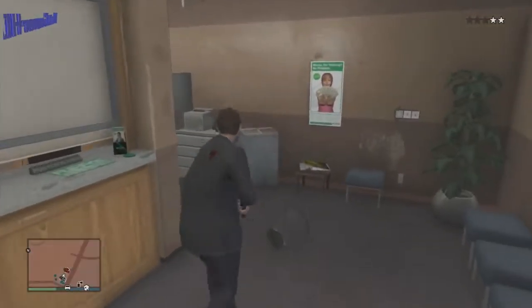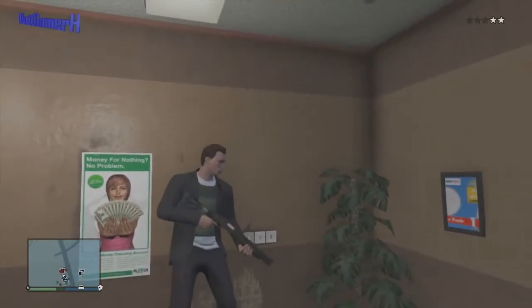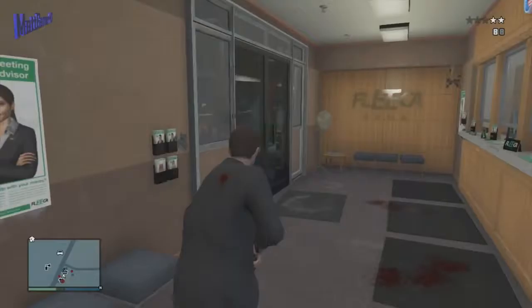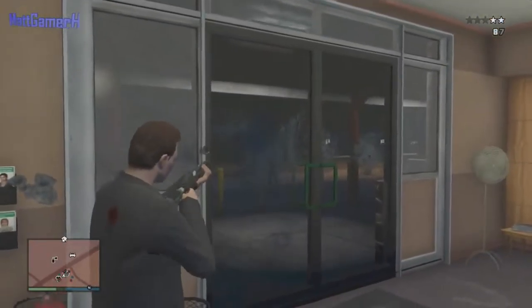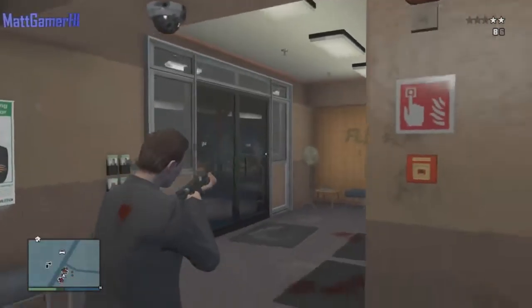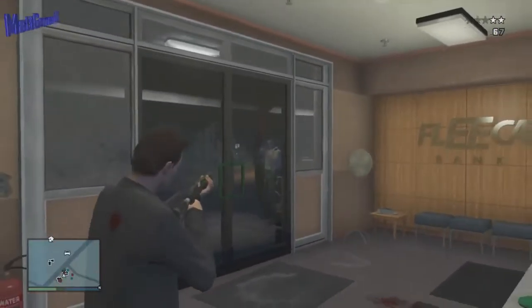This is a bank that is always closed, so you can't actually walk through the front door. There is bulletproof glass on the front, so while you're inside the bank you're pretty much invincible - nobody can kill you unless they know how to get in through this very special method. So I don't really recommend you go sharing this with your friends, but I'd like you to anyway.